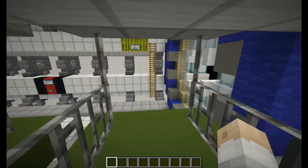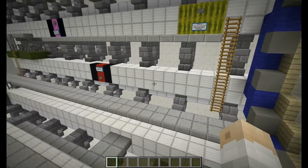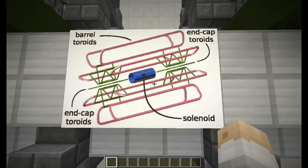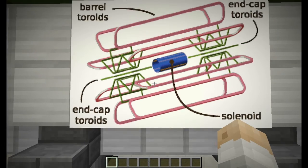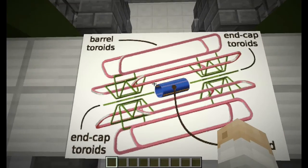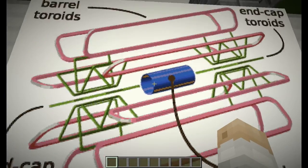You get a little exit message saying 'I hope you enjoyed.' Over here we have an image displaying all of the different toroids: the end caps, the barrel toroids, and the central solenoid, which is located in the middle.